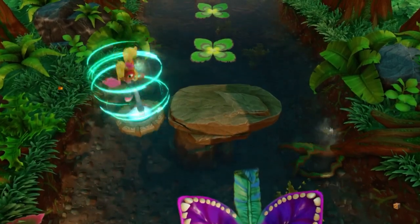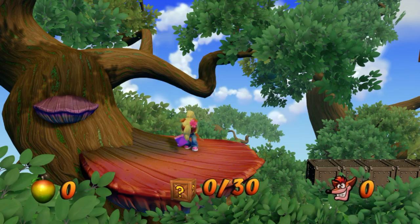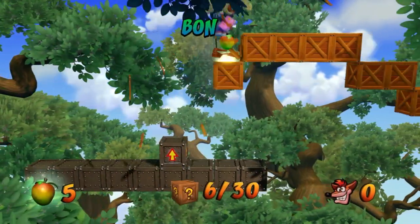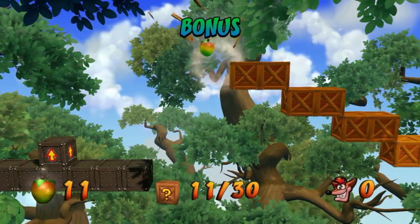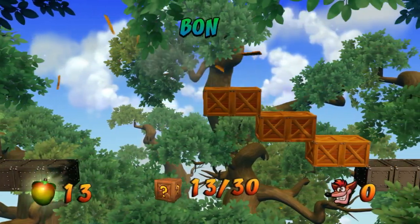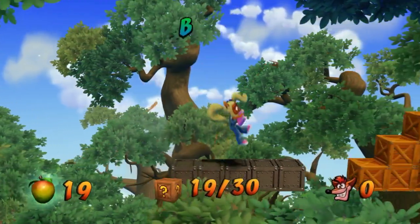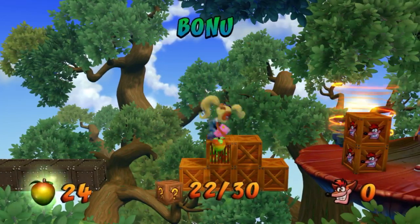Failing a bonus round - you don't lose your life but you do lose your Aku Aku mask. Fortunately, because the next level is a boss level, I think your mask gets set anyway. I'm just trying to let that happen.